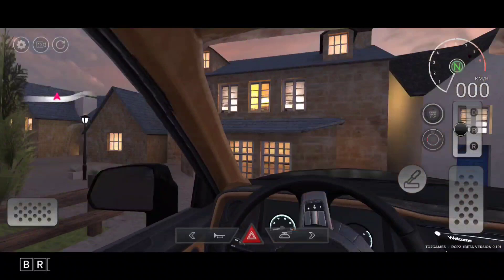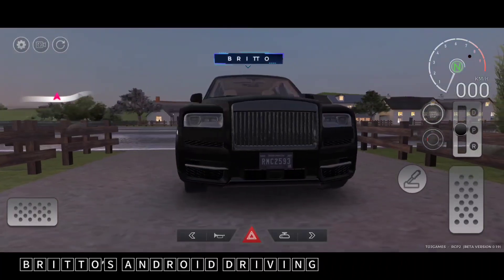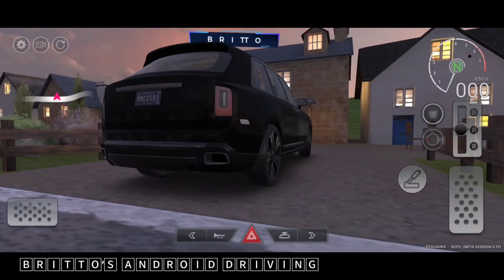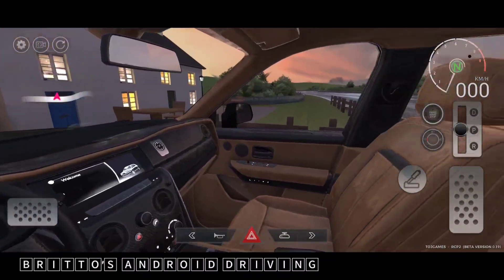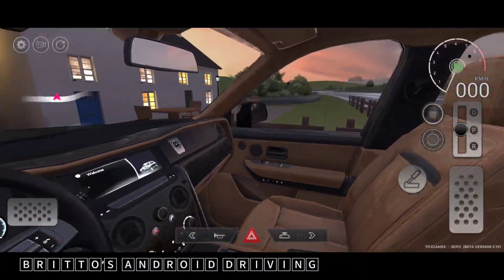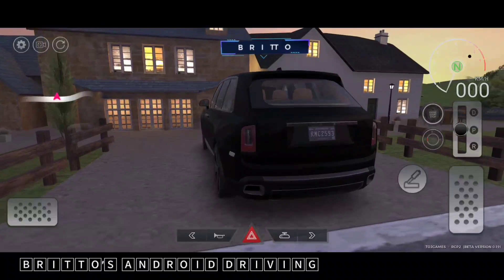Let's have a look at its design and details — they are really very good. Look at those indicators, really very detailed. The design modeling is also perfect, and the interior look is also great, though some details are missing. But it's okay — look at that panoramic roof, and the steering is also beautiful.